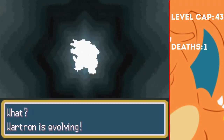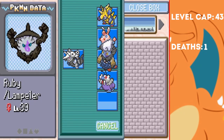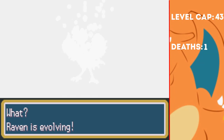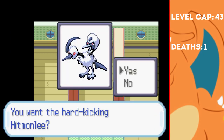After the fight, Wartron actually evolves into Blastron — this is definitely a big upgrade for the rest of the run. I put Ruby in the PC and decide to replace her with Raven. I then evolve it into an Abdrio, and I was going to pick up a Pokemon from the Fighting Dojo, but they're just Abdrio and Abdrio. Kinda disappointing.